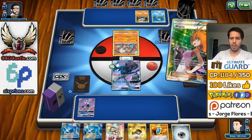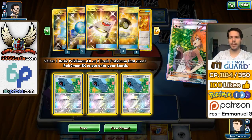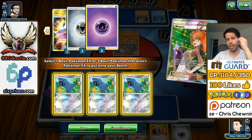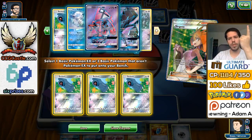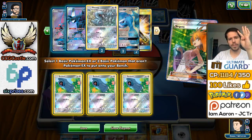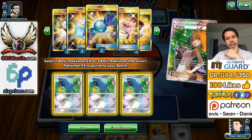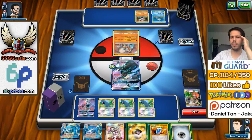Do I even go for a Lele on Vulpix at this point? I don't think I do, simply because I have Necrozma in the active spot. Okay, let's check our prizes. Wow — we have 3 Energy prized? Really? There's 1 Metal and 2 Psychic Energy prized. And we're pricing 3 Energy at a time again. Also 1 Necrozma prized, 2 Rare Candy prized — are you serious? That's awful. 2 Rare Candy already is pretty bad.